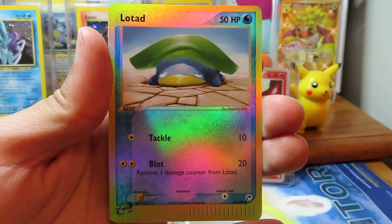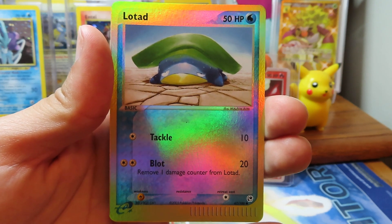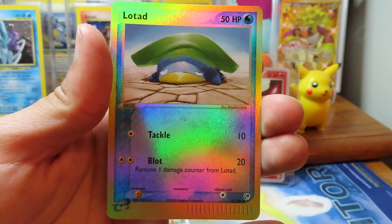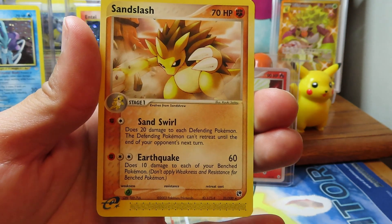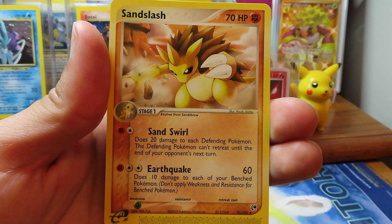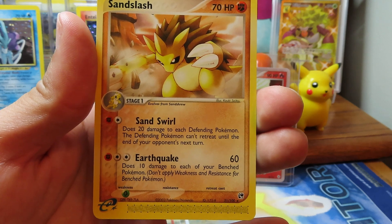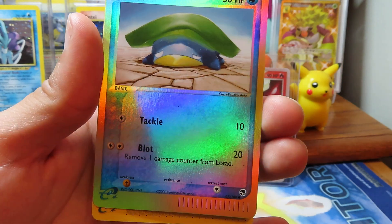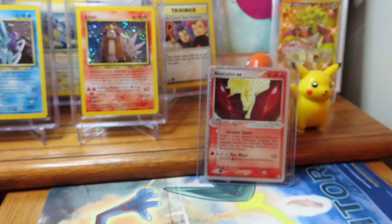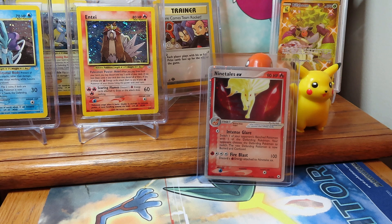That's what threw me off — Lotad! I forgot that this is what the reverses look like in these older 2003 and earlier packs. So that's not the coolest of reverses, but let's see — Sandslash. So this was a light pack. Still phenomenal to get a rare from — obviously gonna get a rare, but a pretty solid rare here. Great artwork. And we got the Lotad. Cool stuff. Not nearly as exciting as it could have been, but still, when you're opening some absolute banger vintage packs, it's always a good day.